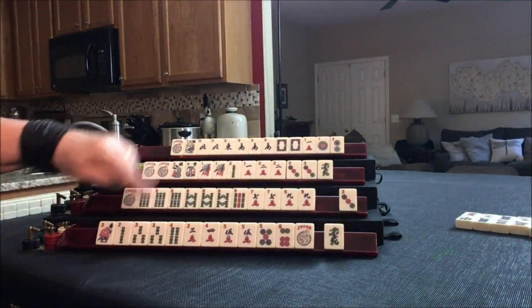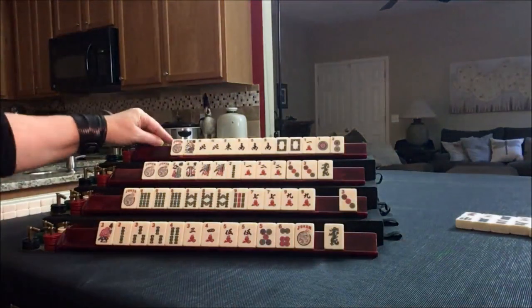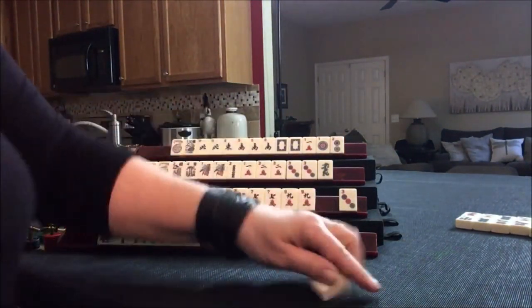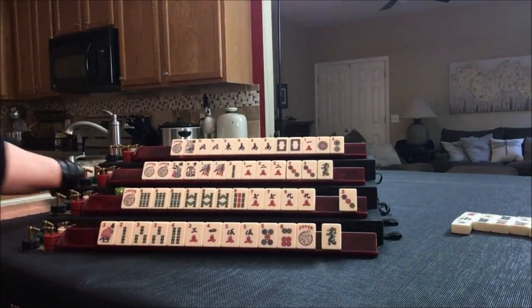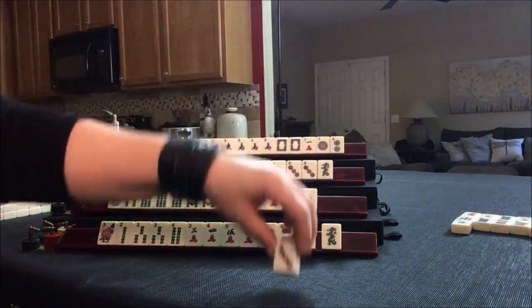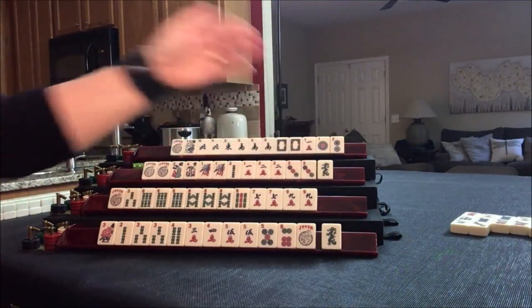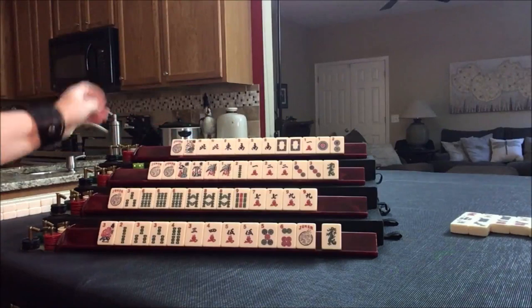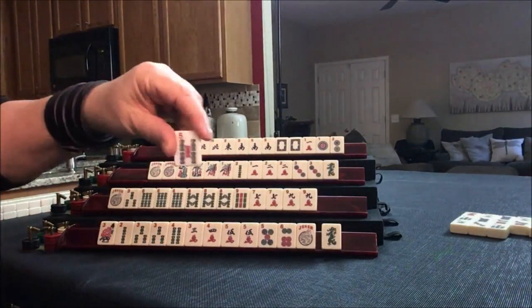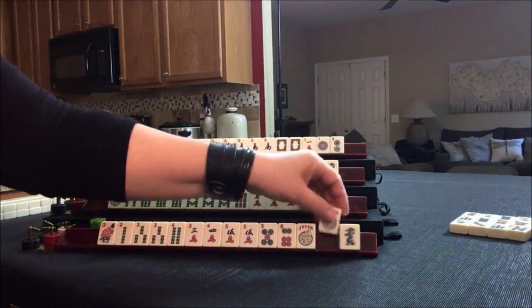4 bam — these are pairs. 6 crack. West — that's the second west and they need it, maybe. 3 bam: 3, 6, 9. Look at all those 8s. Let's discard the 3 dot. Since there are 2 cracks out, I don't think I would take that 3 dot — I think I would try for the concealed hand. 7 bam. 5 bam. Joker — that's going to be helpful.